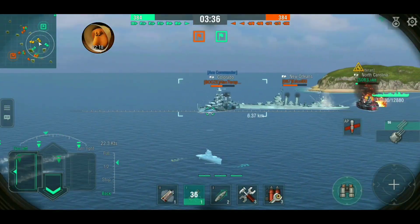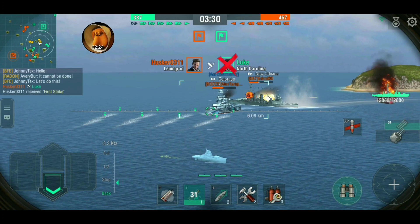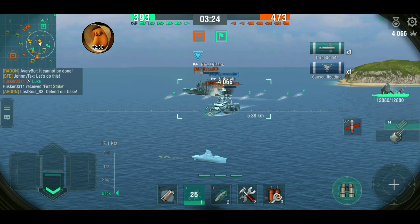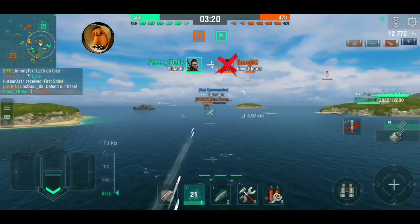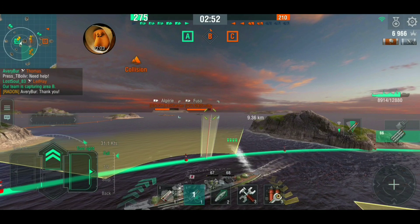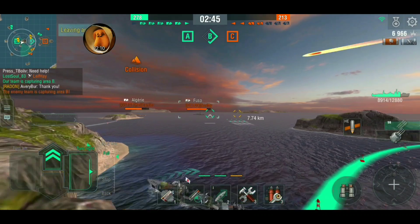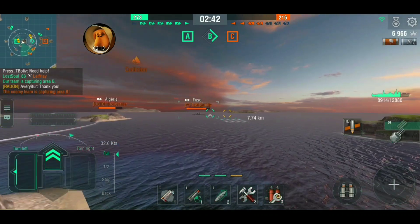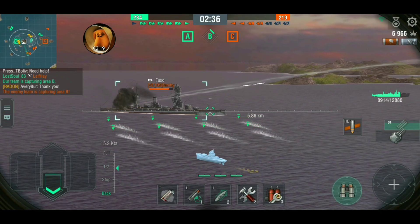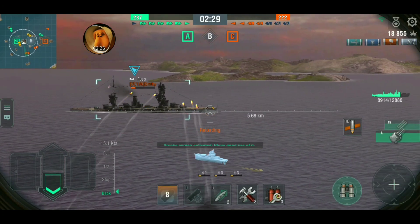I launched two racks because the Colorado and New Orleans together were a pretty tempting target. The Colorado managed to split the torpedoes somehow - either he saw them or just got lucky. The New Orleans though was not so lucky. I wanted to torp the Algerie but with where he was going I was going to end up torping the island instead, so I changed targets and fired at the Fuso. The Algerie tried to counter-torp. It wasn't too bad - I got a flood out of the deal.